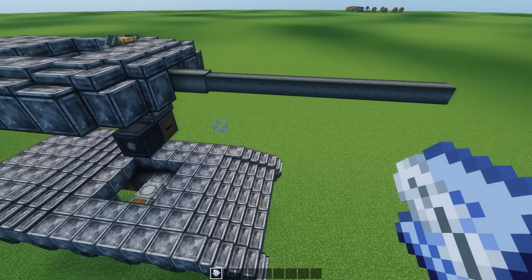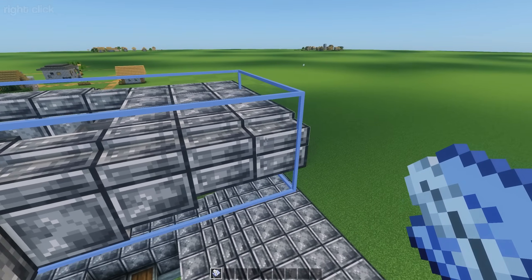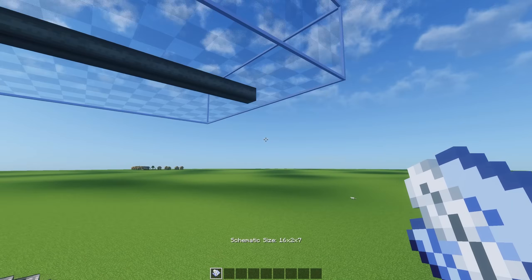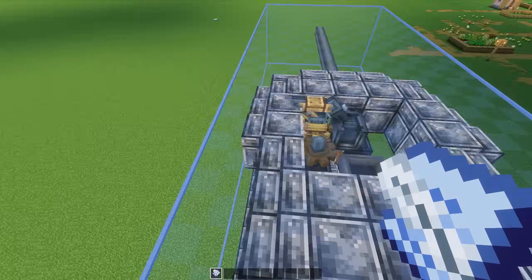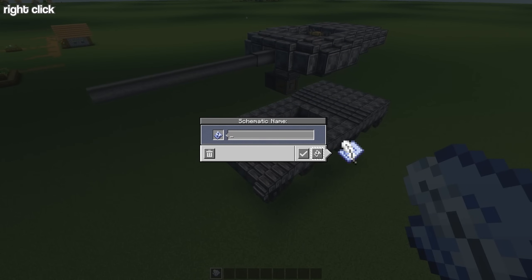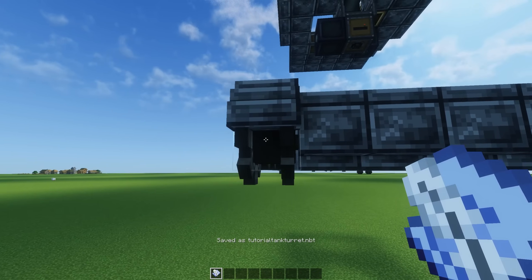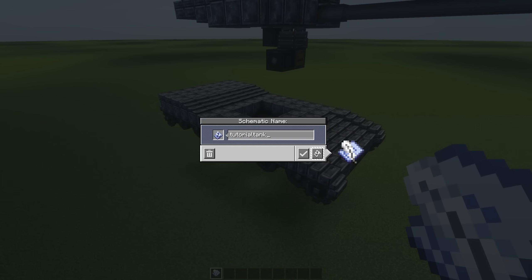In order to actually put the thing together, we're going to take our schematic and quill, and we're going to select the entire turret. You can use Control and scroll wheel to move and change the size of the box. Make sure it includes the entire turret. Once you've made sure everything is contained inside of the light blue box, just right-click again. Then we can save it as, let's say, 'tutorial tank turret'. And now let's also do the same thing for the hull — name it 'tutorial tank hull'.